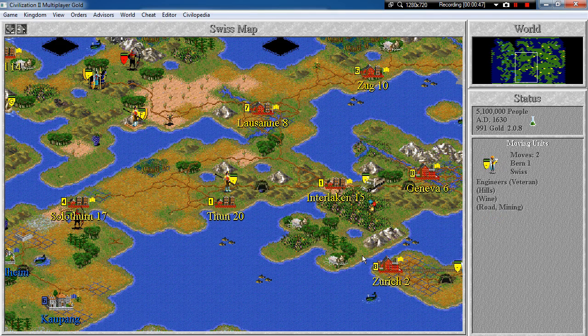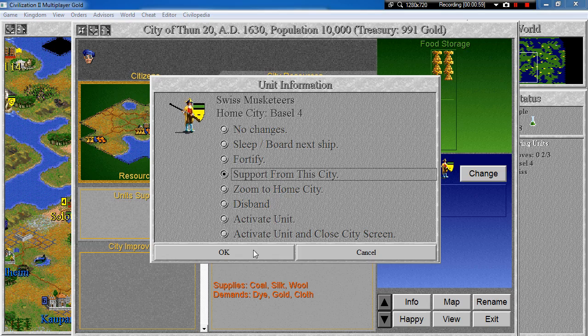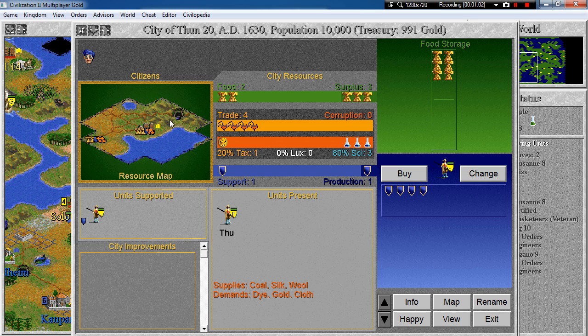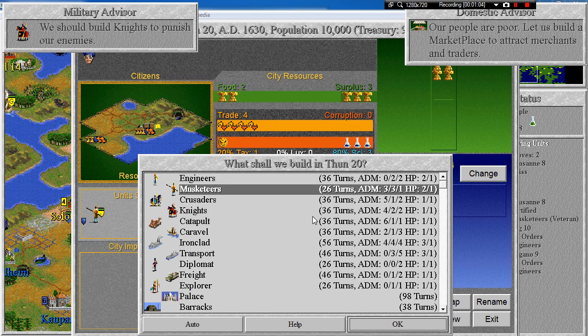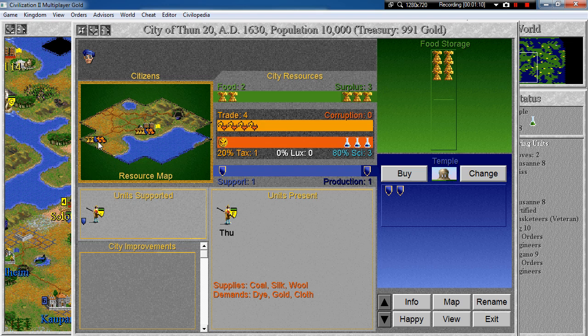That's fine. You are finished so go and build railroads right there. You can go inside the city, take support from there and fortify. And let's switch to temple and move the production here so that we get a little bit more shields.